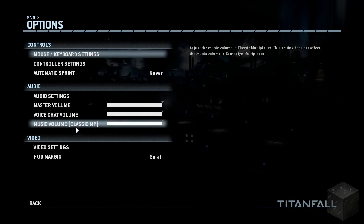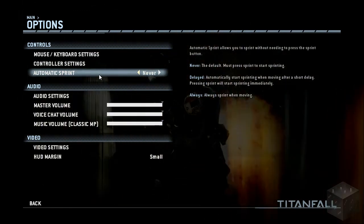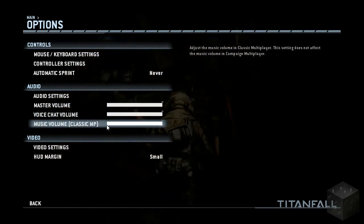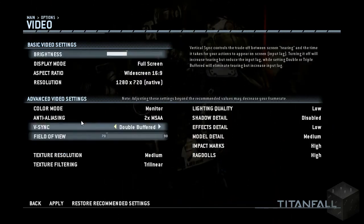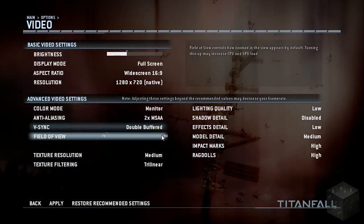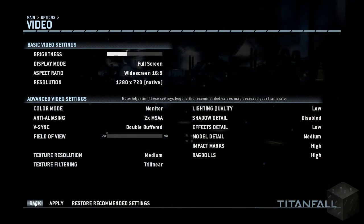Let's go to options first, just to adjust things and look at controls. I can use a controller, automatic sprint — probably doesn't sound very good. Volume sounds okay. Ooh, there's voice chat too. Let's go to video settings real quick. Full screen — yep, that looks good. V-sync... I'm just going to keep everything default, so I don't mess anything up, especially on camera.